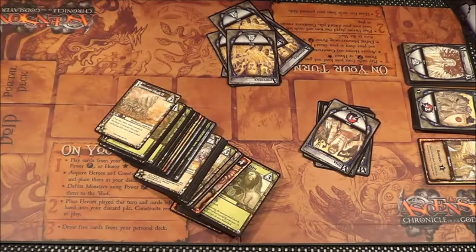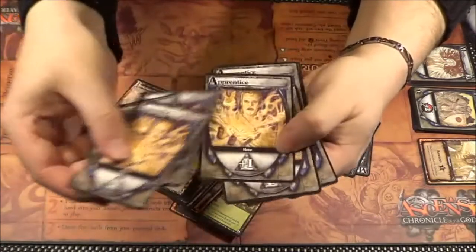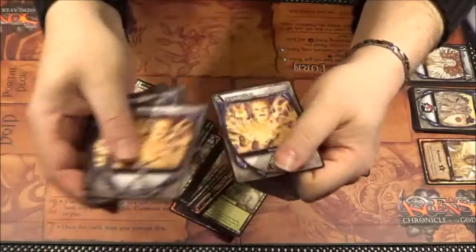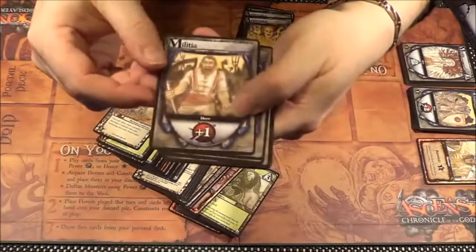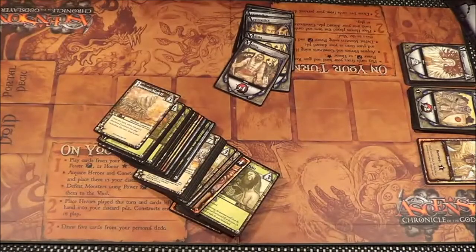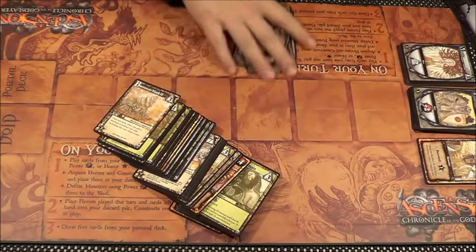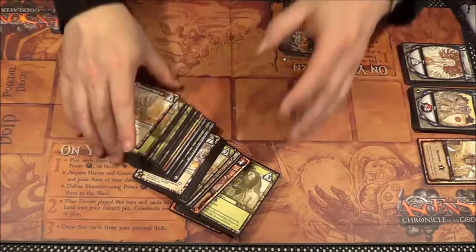Eight Apprentice cards — the rest can go back in the box. So eight Apprentice cards. And we want two Militia cards — one, two. They go there and the rest go back in the box. That is our starting hand, so we'll keep that there.